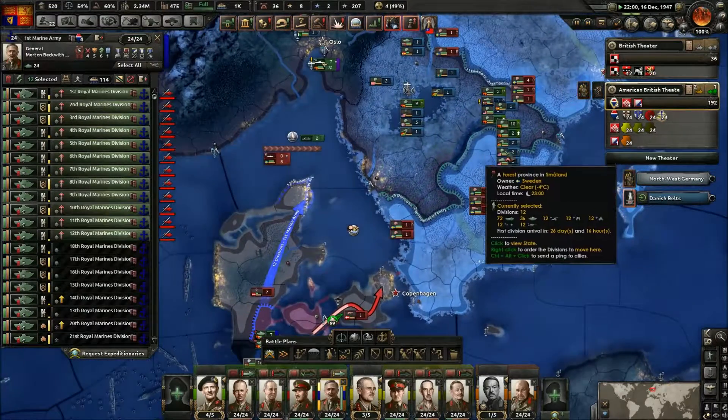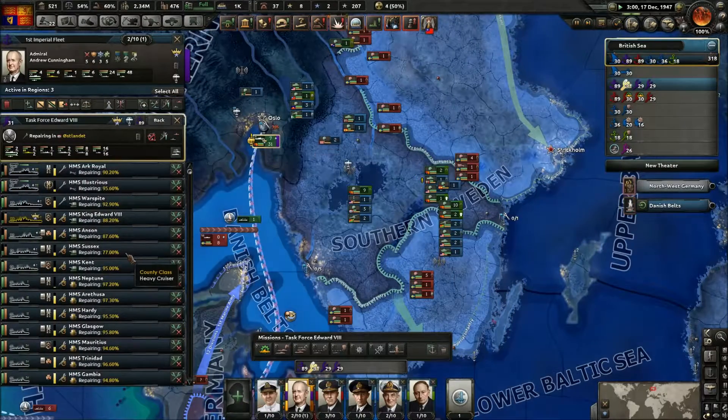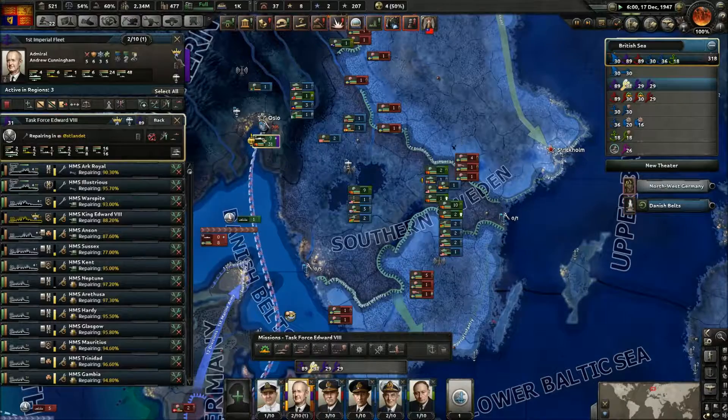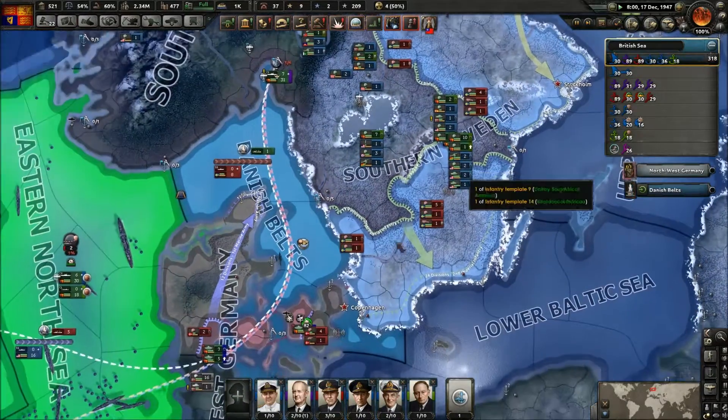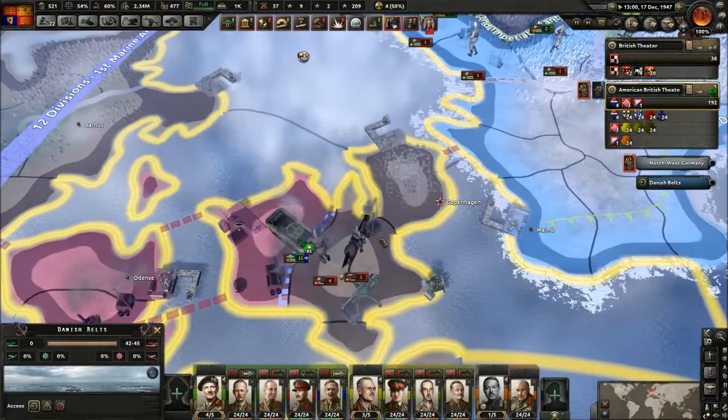How is our Scandinavian push here? We're repairing our ships, which is good. We've got 12 divisions on that line, so we're good.